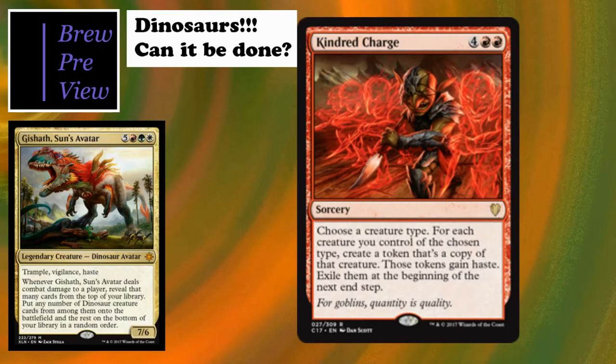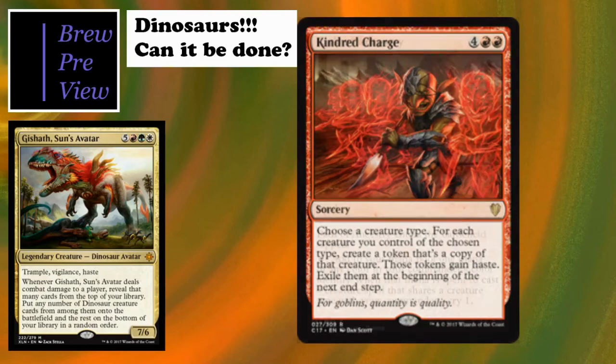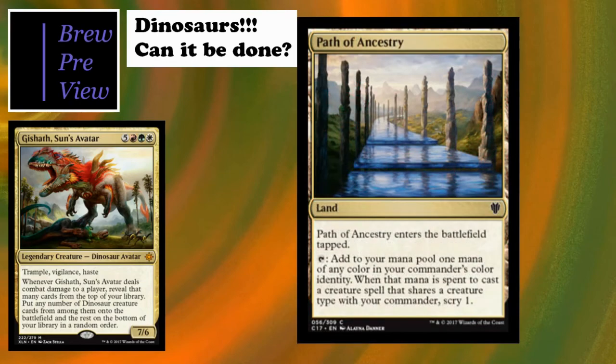Kindred Charge is a new card from the Commander product. Six costs: choose a creature type; for each creature you control of the chosen type, create a token copy of that creature - those tokens gain haste, then exile them at the beginning of the next end step. Really good finisher - if you have enough dinosaurs you can swing at your opponents and get rid of them.